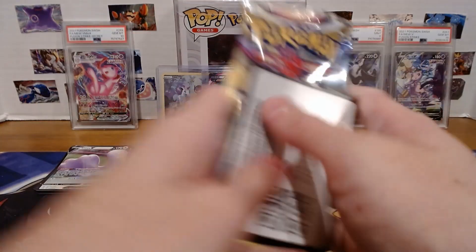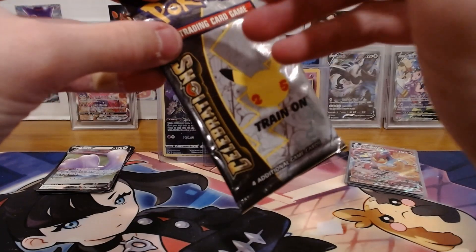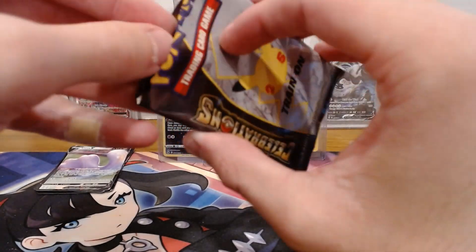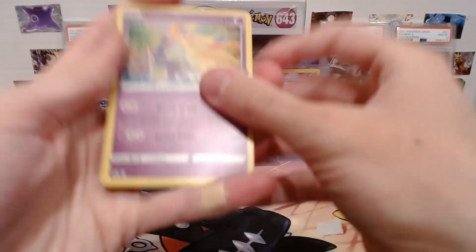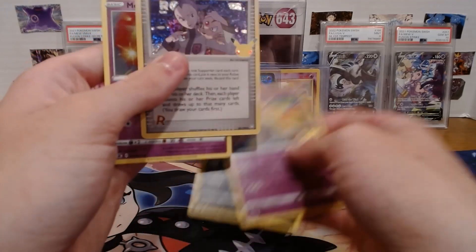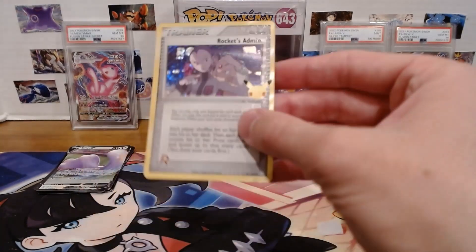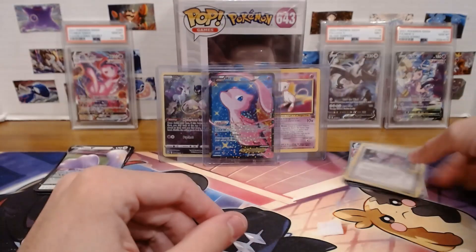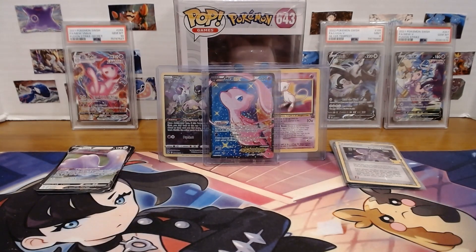Now let's see what Celebrations could have in store. Rocket's Admin — okay, that is another pull! We're doing pretty well on these Celebrations packs. Rocket's Admin, fully textured, 2004 era. Is that Ruby and Sapphire? Maybe. But that's pretty cool — that is another pull to put down in our pull pile.